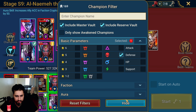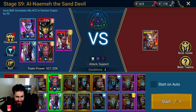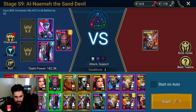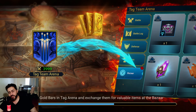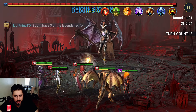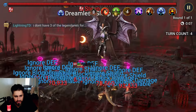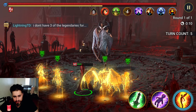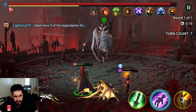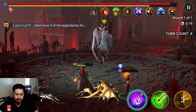Hopefully he doesn't die because I can't afford to revive everyone. Cold Hard is kind of fast. I want to use Aphidus but people will be mad in the comments, so let's not do it. Let's just put whatever here and start the battle. We just do A1, A1, wait for the boss to nuke — hopefully he doesn't kill Spider. He did kill Spider.